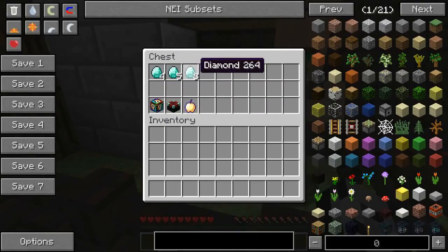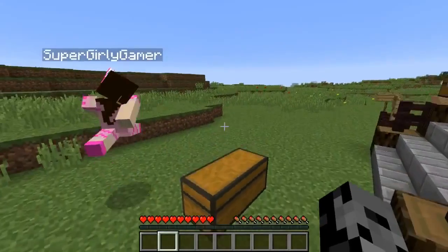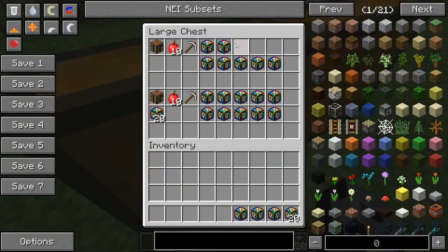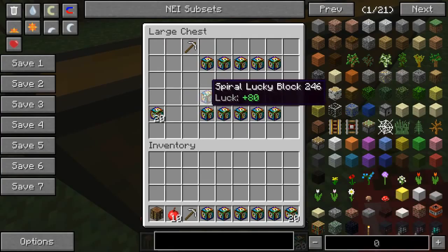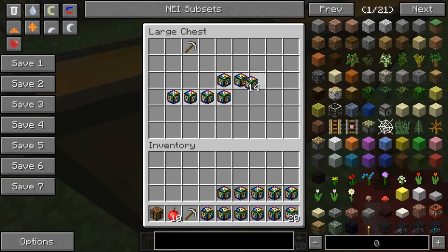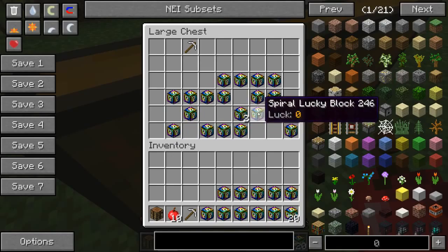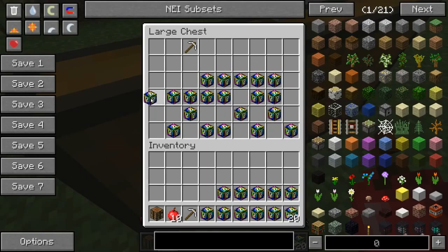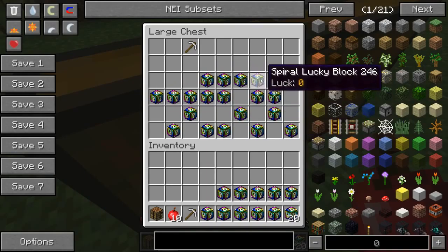Over here with Kyla Jenna we got four diamonds for a super lucky spiral block, five diamonds for an enchantment, and one enchanted golden apple. What's in this chest? A crafting table, ten apples, an iron pickaxe, five very lucky blocks, five unlucky blocks, and twenty lucky blocks.